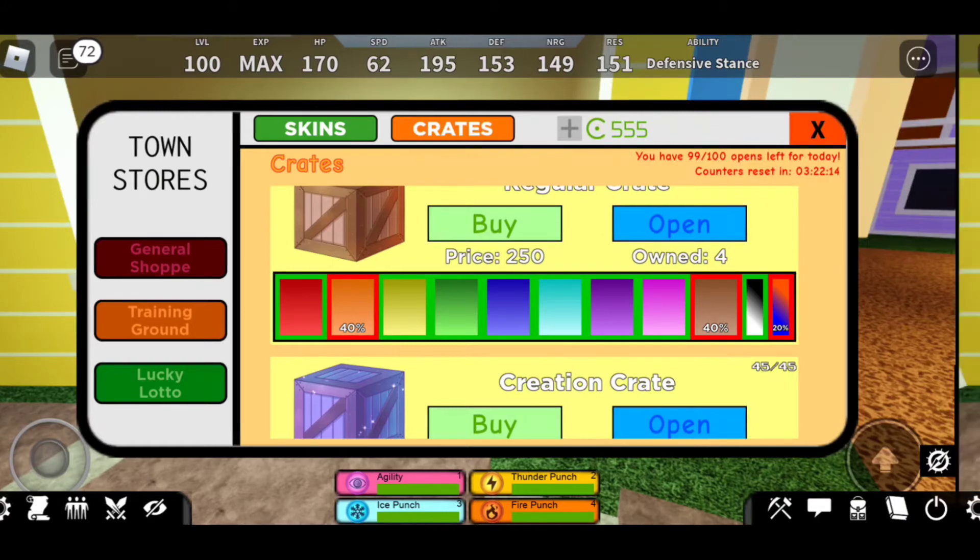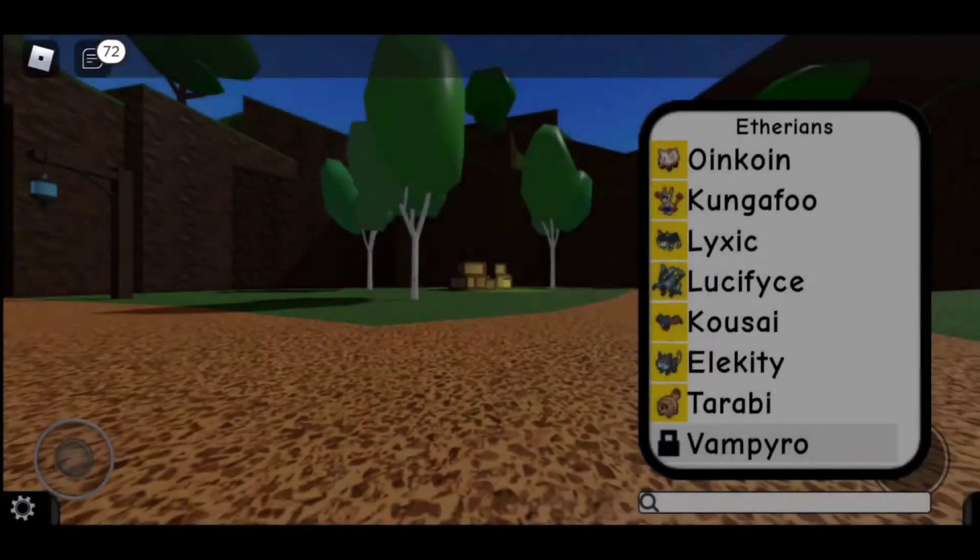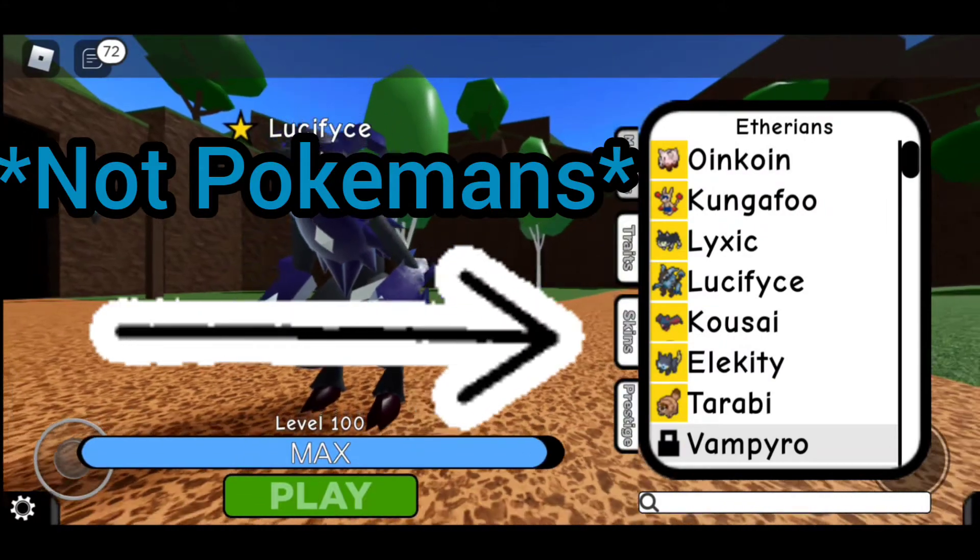Let's open up the first thing. I got a cyan kanguru. One day I can get a regular kangaroo and actually get a brown kanguru. So this involves me changing into different aetherians multiple times.